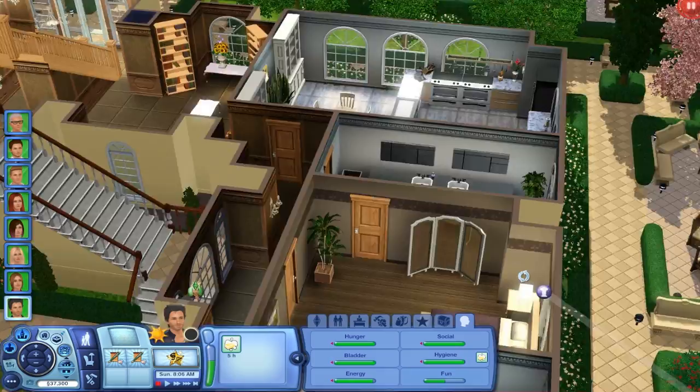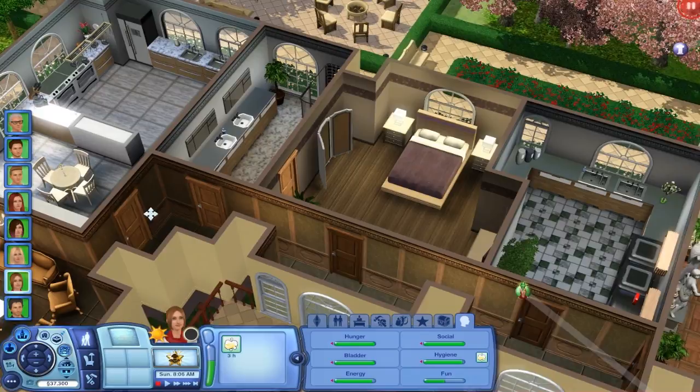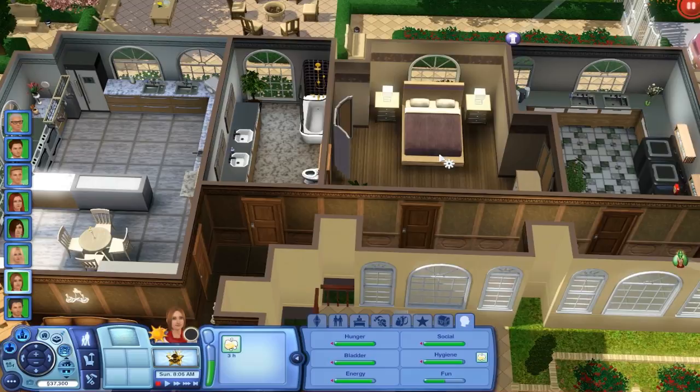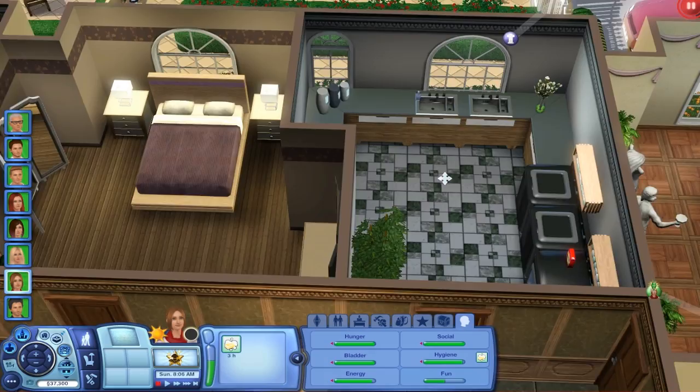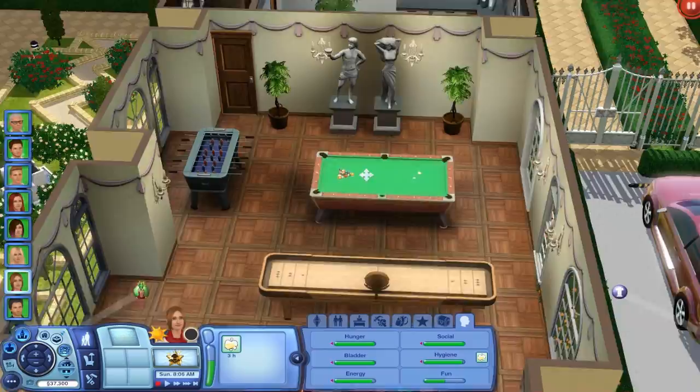This is her bathroom. By the way, these four rooms are going to be locked only for Tori because she's our hotel manager — she's the only one who cooks, the only one to use her bathroom, the only one for her bedroom, and the only one for the laundry room over here. And this is their entertainment room — a must. If you look at the rules, there are some requirements, and this is one of them.